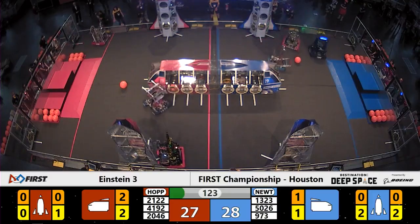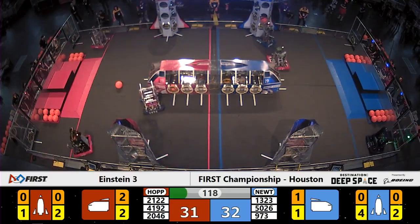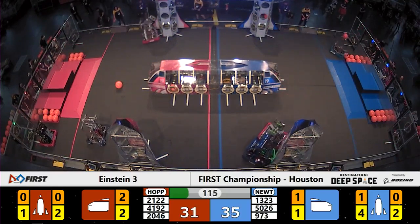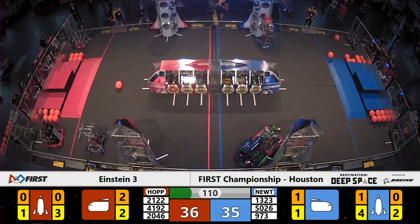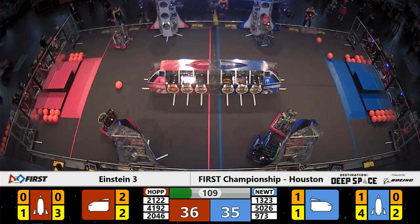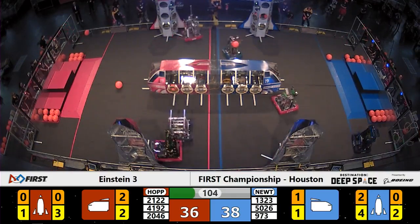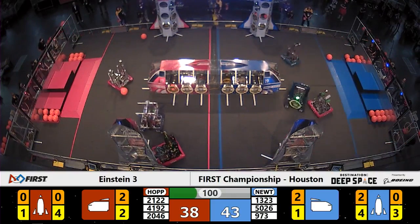On the Blue Alliance rocket, their partners also doing the same — each alliance quickly building out these rockets to fill them up with cargo. 526 Iron Panthers sitting down waiting for 2046 to come out from the loading zone, with a little defense going on by the Blue Alliance. 973 Greybots lifts up the cargo and drops it in successfully.